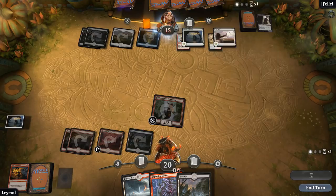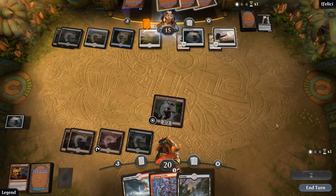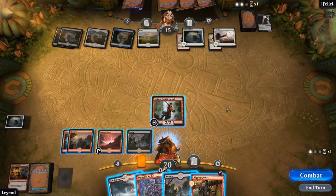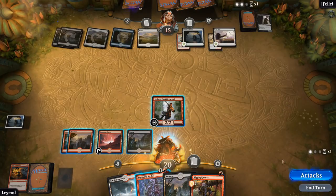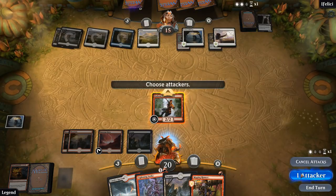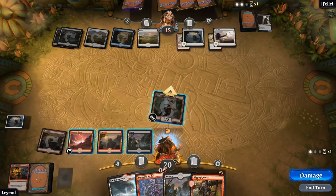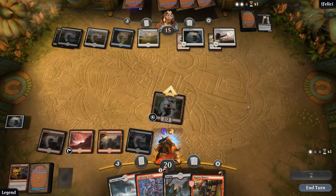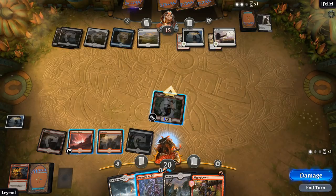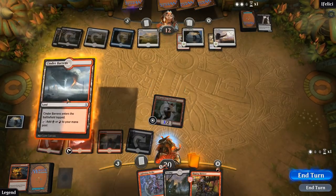Ixalan's Binding on the Firebrand. We have more regular Firebrands in the deck than Fathom Fleet Firebrands. Polon doesn't get back the Sacred Cat — interesting. Let's attack. I should have played the Swamp first if we wanted to double activate Rigging Runner — that's what I was thinking. So we just get in for three, play the Rigging Runner, play Cinder Barons, and then get in for more damage next turn.